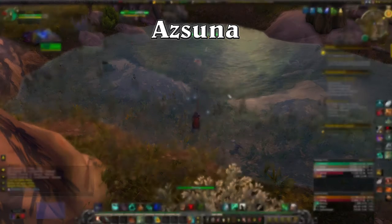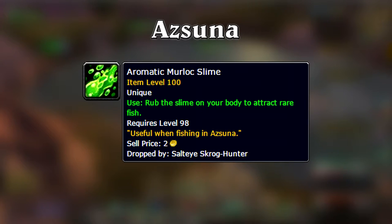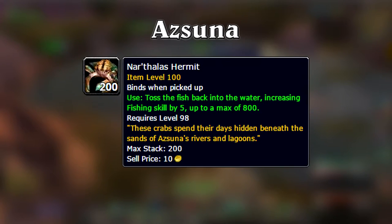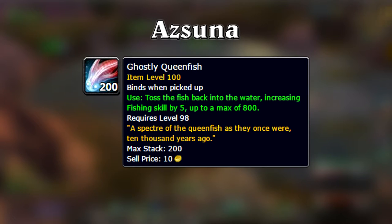In Azsuna, you'll fish up the scrock toenail, which after two minutes will spawn a murloc that upon death gives you the aromatic murloc slime to catch the light shimmer plenty. Fishing up a pearlescent conch will let you occasionally catch the narthalas hermits. Then there's the rusty queenfish brooch, which lets you see special fishing pools in Azsuna that allow you to catch a ghostly queenfish on every cast.